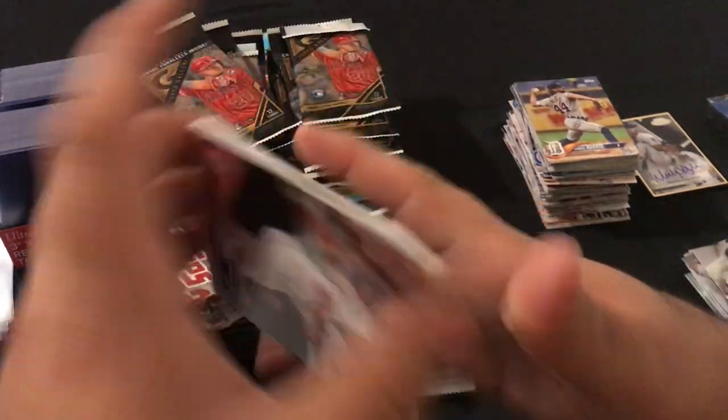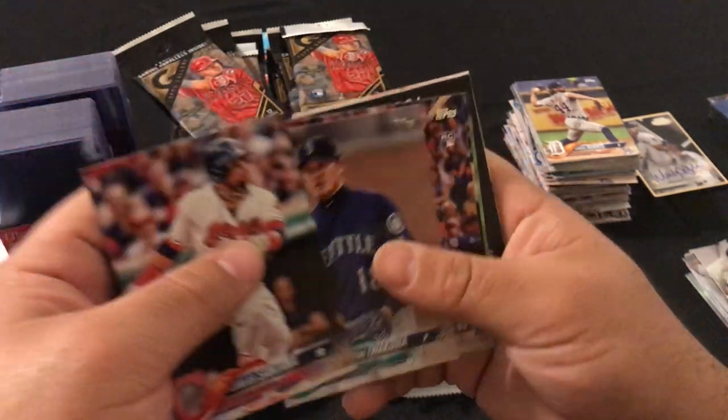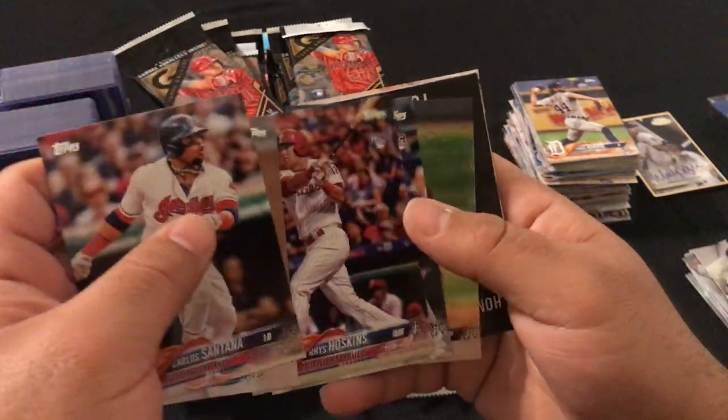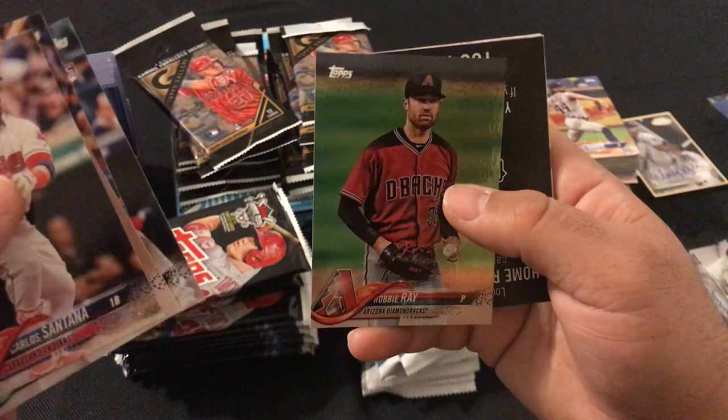This pack: Carlos Santana, Hisashi Wakahama, Rhys Hoskins, Frugard, Austin Hayes, and a foil Robbie Ray.